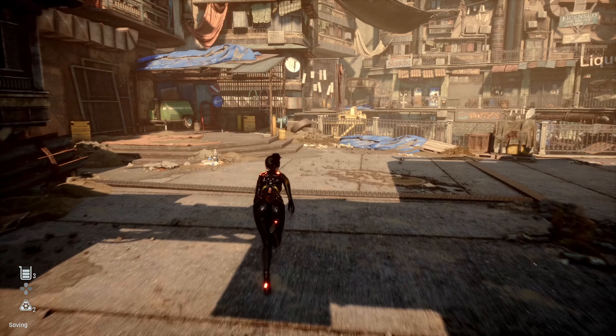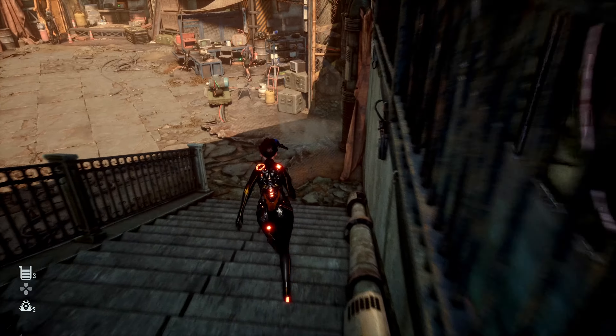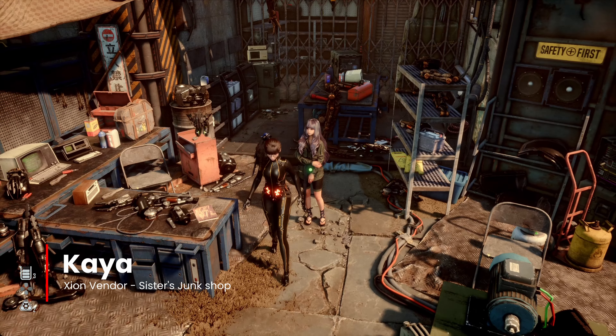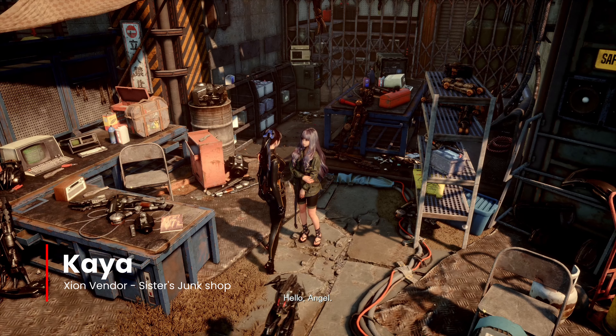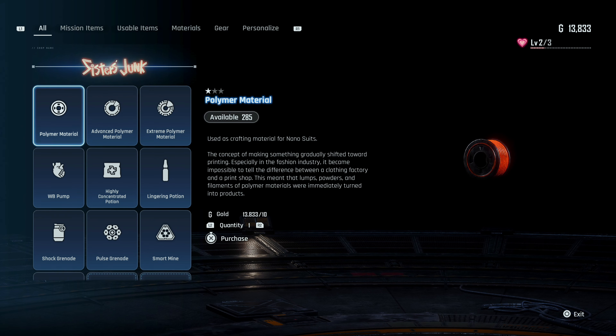But there is a vendor — Kaya from the Sisters Junk Shop in Sion — that will sell these polymers, even the rarest ones, and make the whole process of farming a lot easier. And you don't need to do anything special to get these materials; you can get them starting from level 1 with her. All you gotta do is buy them for some gold.